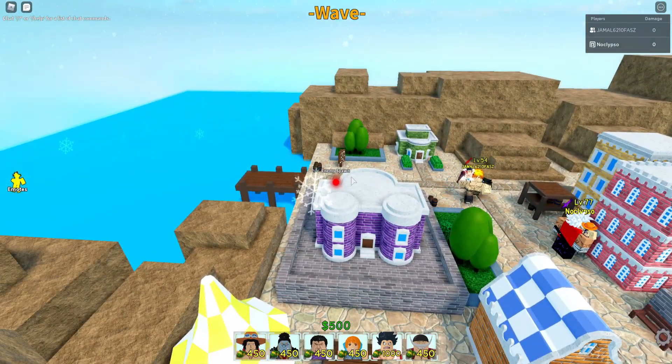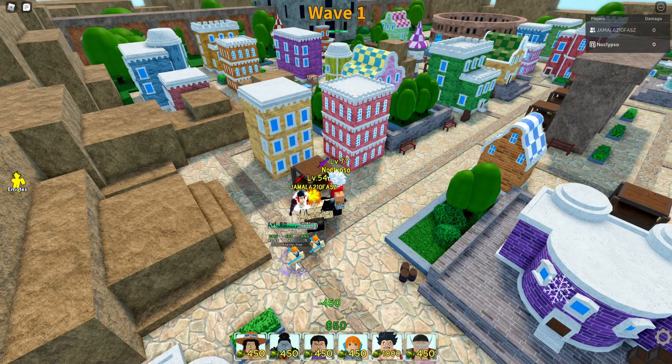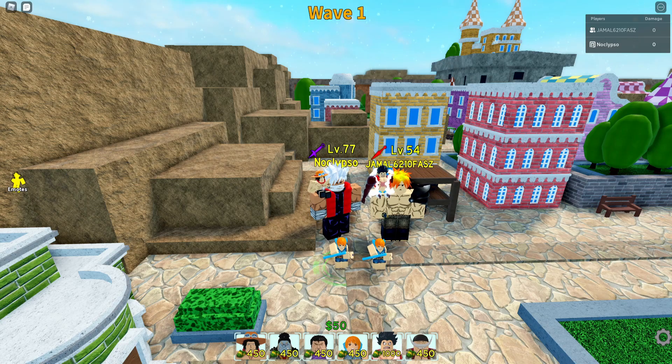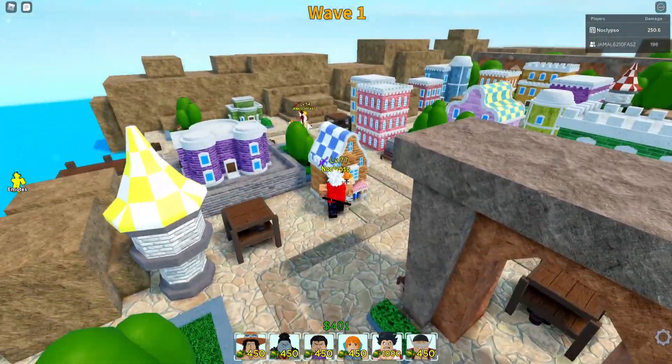Which character are you gonna place down first? My first is gonna be Nami, placed right here in the corner. She's the best One Piece unit out right now for sure. Look at that - none of them are running past at all.